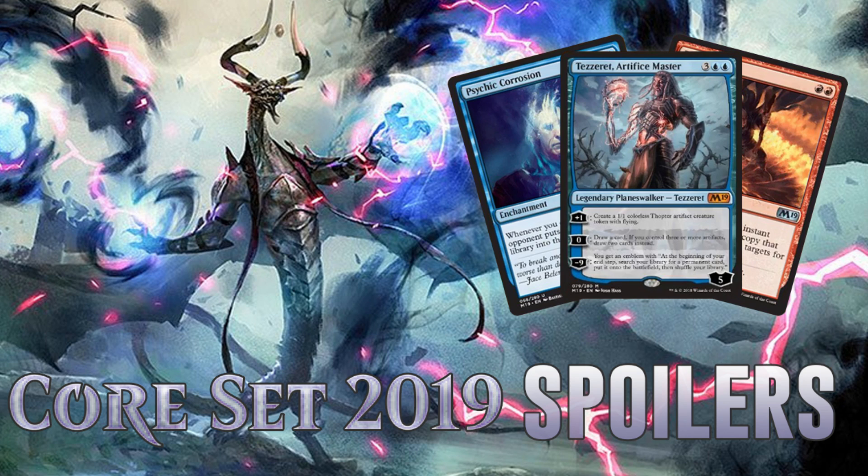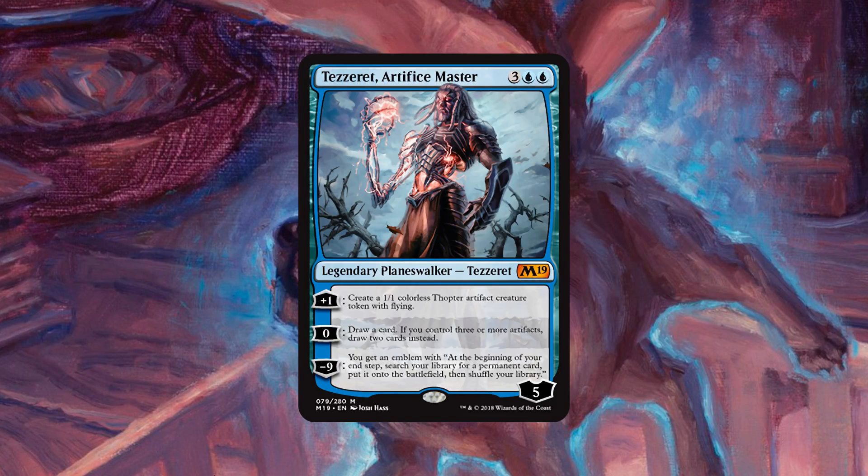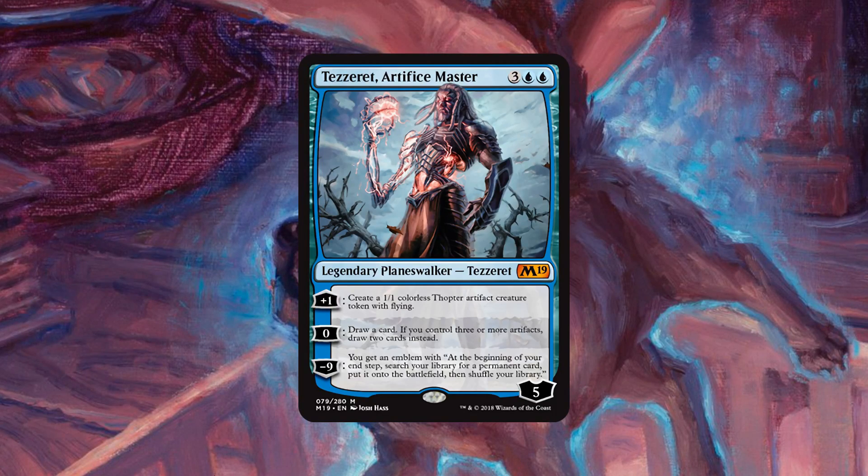But for today, our goal is pretty simple. We're going to look over the rest of the new rares and mythics that came out since yesterday, talk a little bit about the lower rarity stuff, and then remind you that you can check out the full Core Set 2019 spoiler over on the MTG Goldfish site. I'll link it down below. So anyway, let's jump right into it and talk about not only the most exciting card from our last day of Core Set 2019 spoilers, but maybe the most exciting card in the entire set, and that is our new Planeswalker, Tezzeret Artifice Master. And this card seems absolutely insane to me.